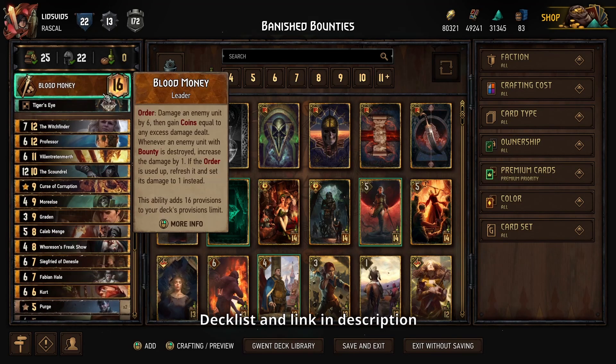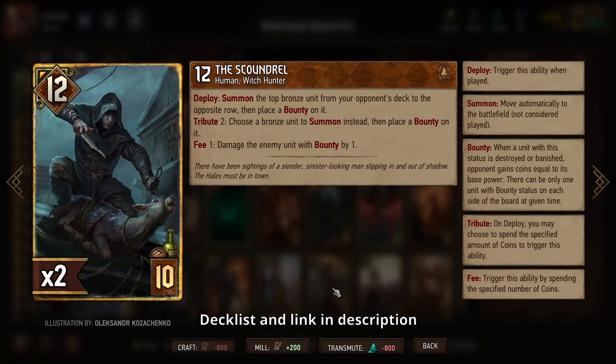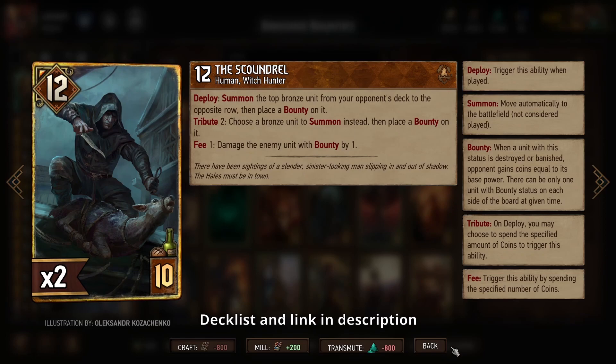Scoundrel can only deal damage to cards that have a bounty, so otherwise he's just a point slam. But because your opponent doesn't have anything in their deck, at worst he's a 12-point slam, which is certainly not bad. This is potentially still a good thing to do as a point slam in a really short round three, which does happen on occasion in this event.